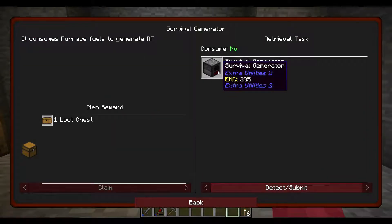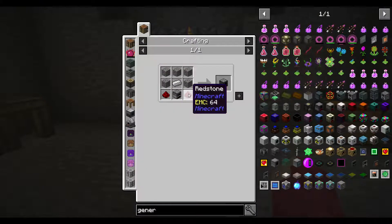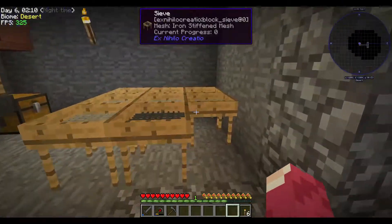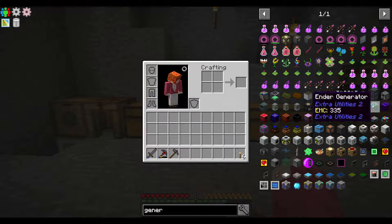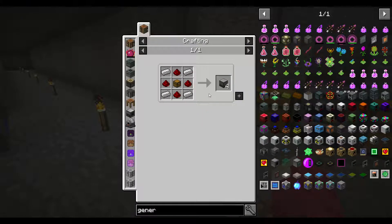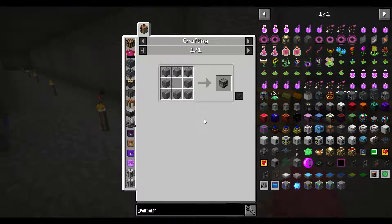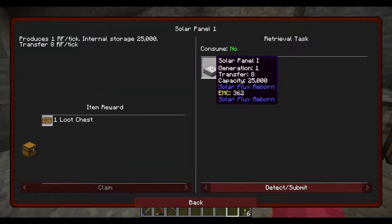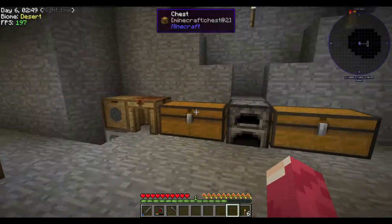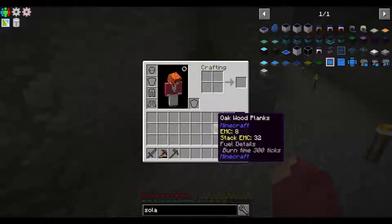The survivalist generator needs pieces of iron, cobblestone, and two pieces of redstone — we don't have the iron yet so I have to do more smelting. The next one is the furnace generator, which we can't do yet. Then there's the solar panel tier one — that needs some stone, redstone, and two or three mirrors.